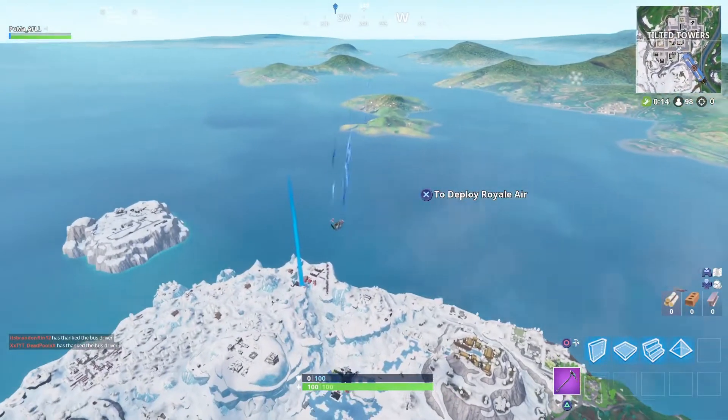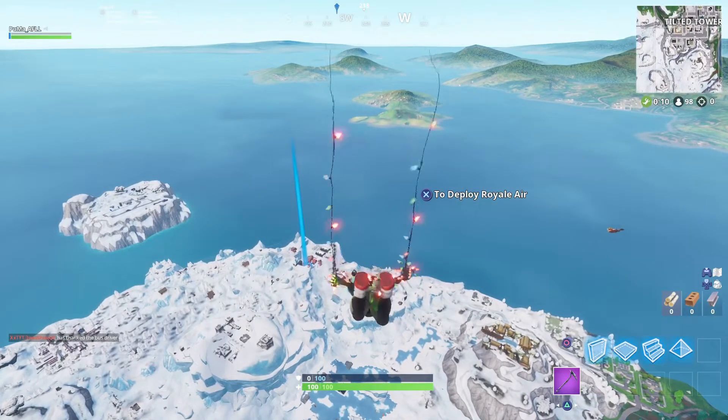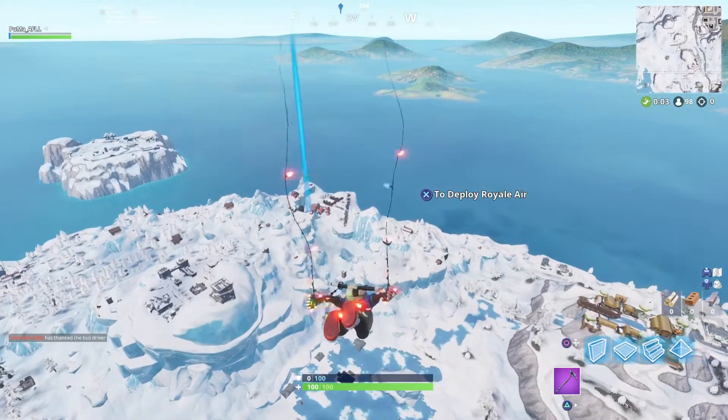What's going on YouTube, it's your boy Puma and in this video I'm going to be showing you guys where the secret banner for Week 2 Season 7 is. It's basically at Frosty Flights in the little corner of it. You'll see what I mean in a second — right there where I marked exactly where I marked.